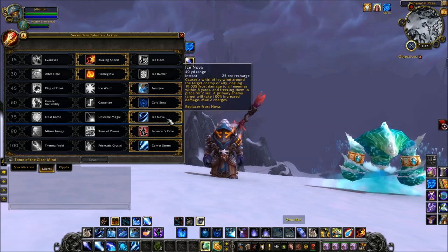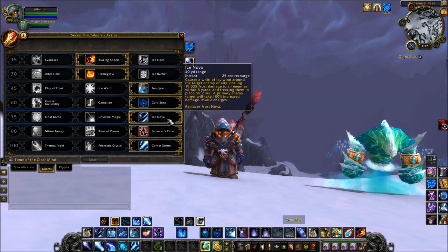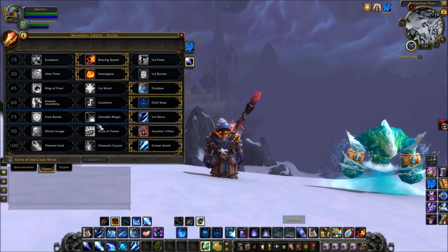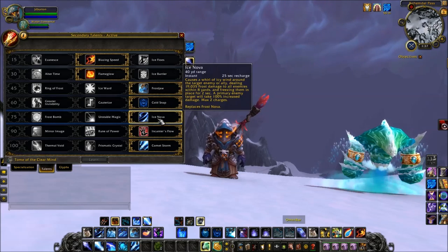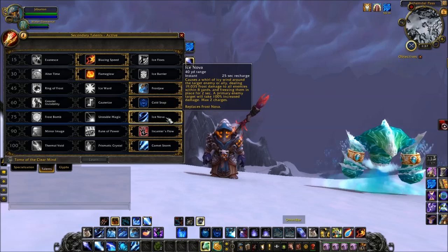In this tier I wouldn't even look at the other two options — Ice Nova hits so hard and you get two charges of it. That's part of your burst; you can't give up the other two talents for it. There's so much damage in Ice Nova and it's instant cast. You just don't want to lose it.